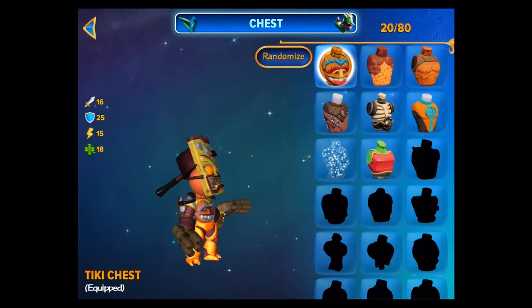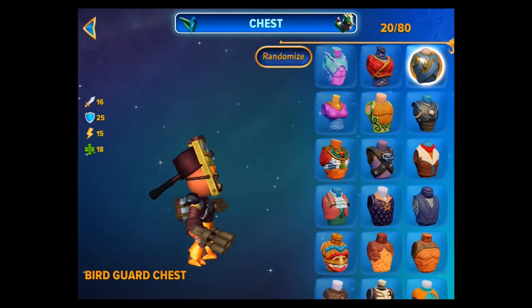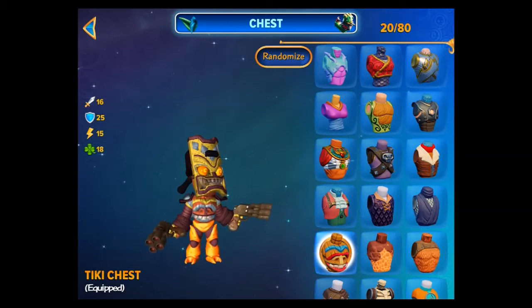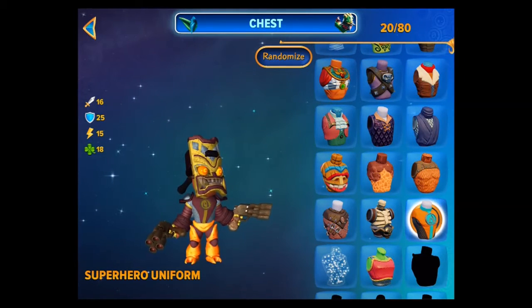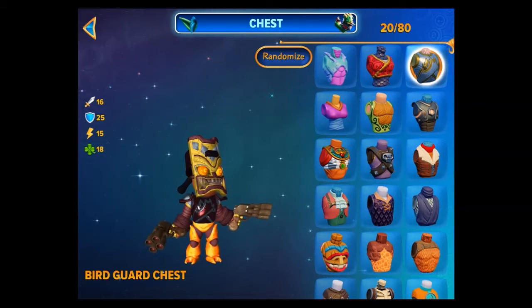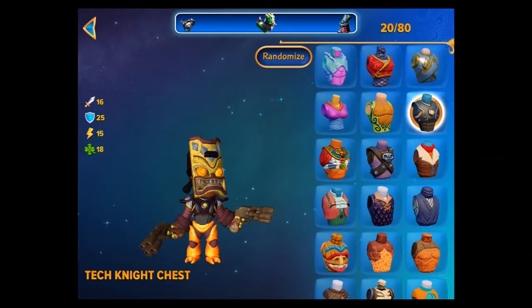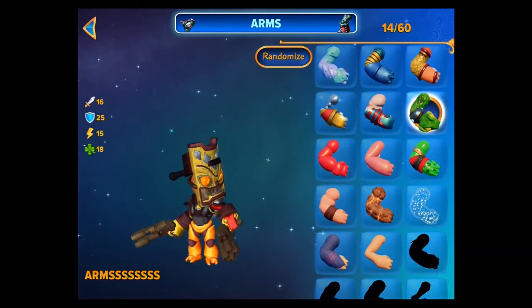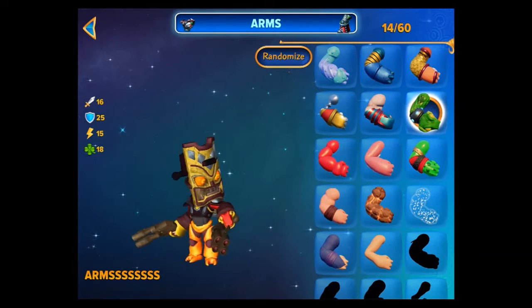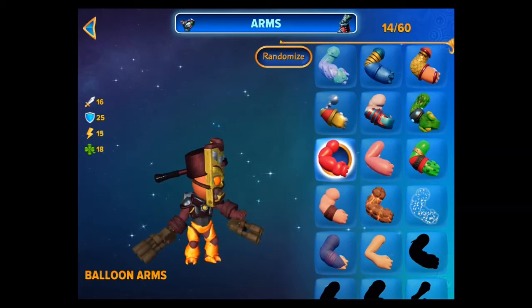Let's go with a body. What have we got here? Something quite techy. There's a nice tiki chest. There's a magma chest. There's one which looks a bit like a superhero. I kind of like that one. A bit of Iron Man sort of look with the uni-beam chest. That's not bad. The hands - we've got a rocky one. These arms are really looking cool with those snakes. We want to go crazy. Look at balloon arms!